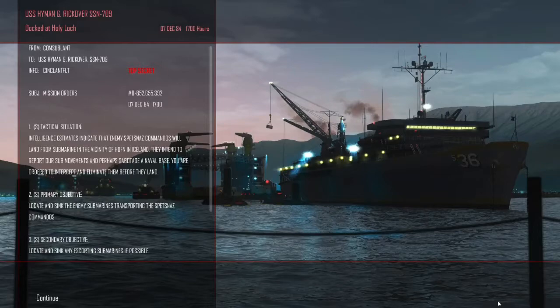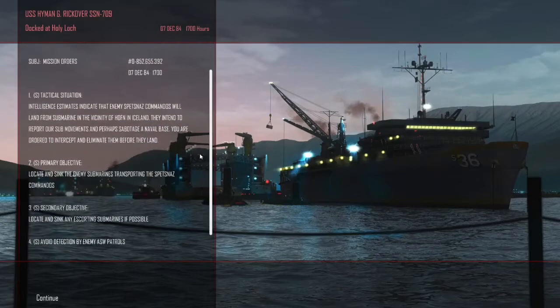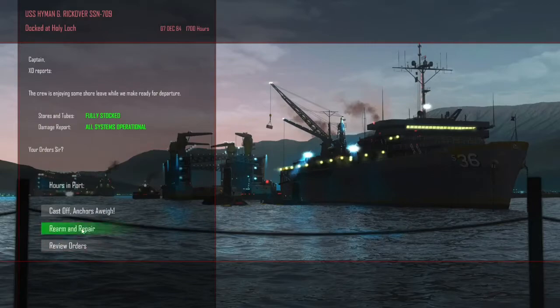This leads us to December 7th, 1984, 1700 hours. The tactical situation: intelligence estimates indicate that enemy Spetsnaz commandos will land from a submarine in the vicinity of Hoffen, Iceland. They intend to report our sub movements and perhaps sabotage a Navy base. Primary objective is to locate and sink the enemy submarines transporting the Spetsnaz commandos. Secondary objective is to locate and sink any escorting submarines if possible — and not be detected.